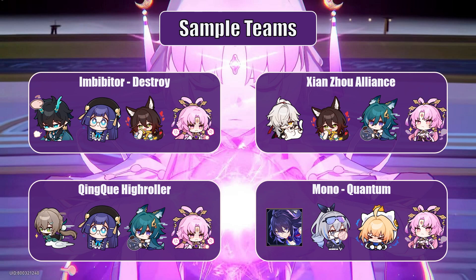Last but not least is Mono Quantum, featuring Seele as the DPS with Silver Wolf providing buffs and debuffs, and Lynx as the abundance healer, with Fuxuan as our preservation queen. Mono Quantum might not have enough buffers, but Fuxuan does increase crit rate, which adds to Seele dealing additional damage overall.